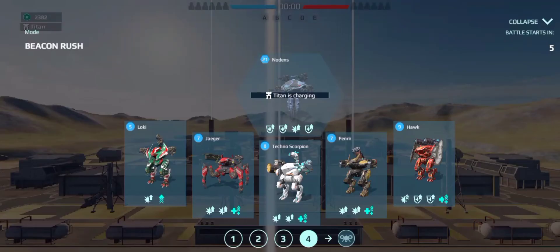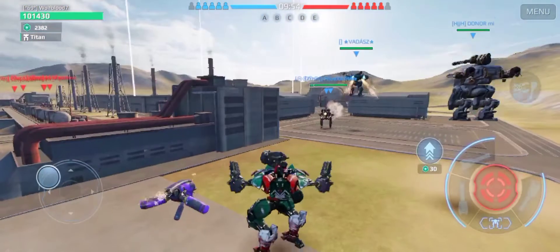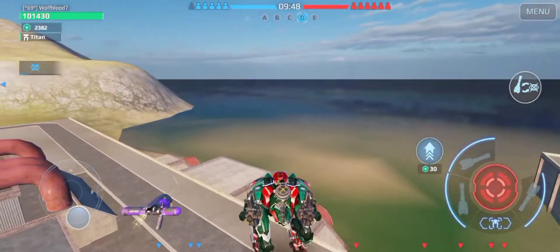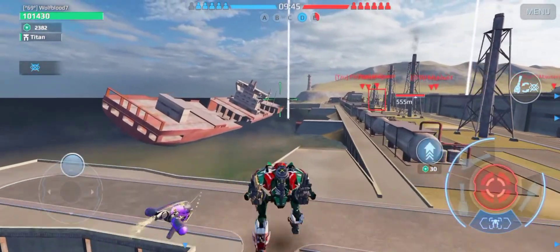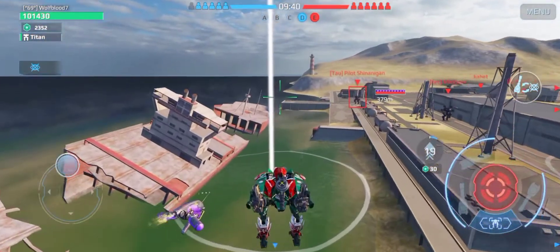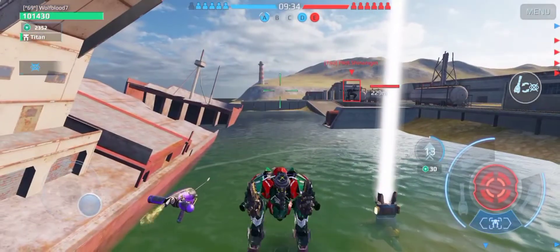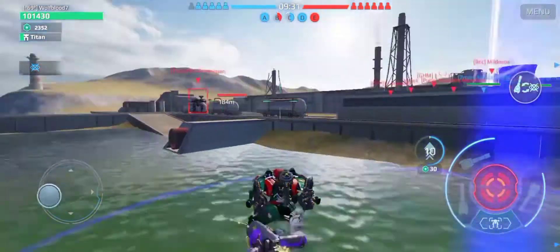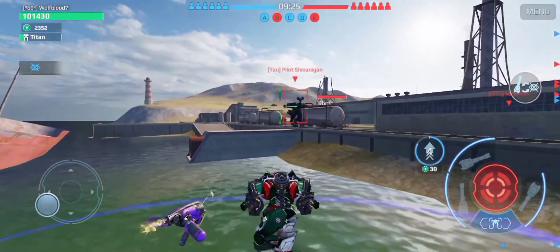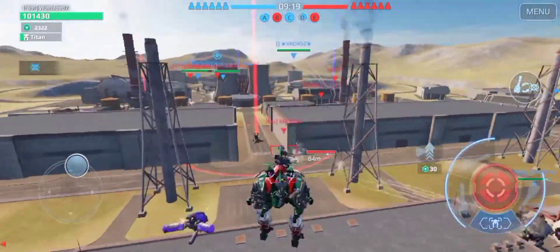Let's do another game. I have dropped in with the Loki on power plant map. I think I'm going to use this to secure some beacons before I drop in with the Fenrir. I'm going to go for this beacon. Have they changed the water? Is it just me or does this look different? There's an Aries or something over there — we got this beacon. I might go for this guy, I think he's a Hades. Yeah, he is. This water looks different.